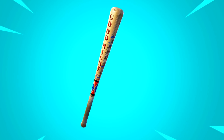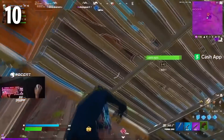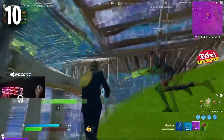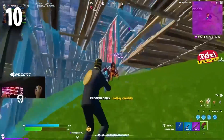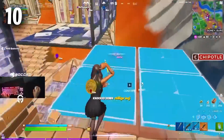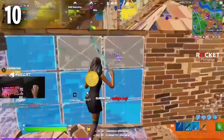Coming in at the number 10 position, we have the Harley Hitter. This is a really amazing 800 V-Buck pickaxe that has been very popular since its release in Chapter 2 Season 1. Unfortunately it is a crossover item and hasn't been in the store for a very long time. Hopefully, with a brand new Harley Quinn skin being teased this season, it should be returning to the store during Season 6.